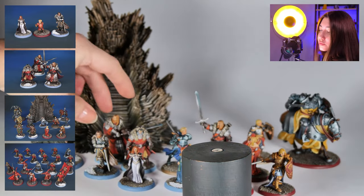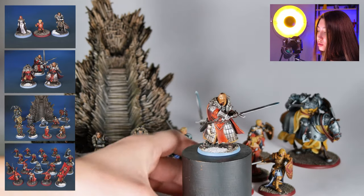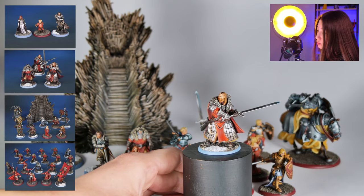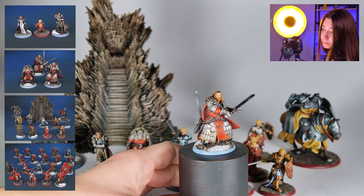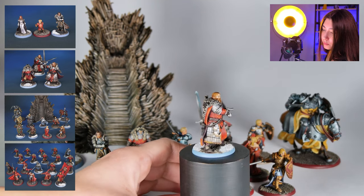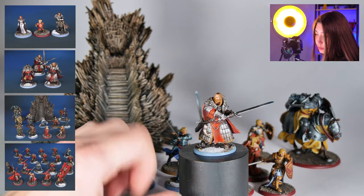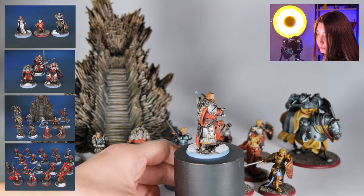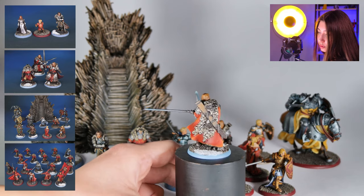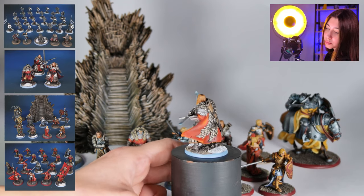And here we got one of our level 5s — the Umber Champion. I really like these details and how they've been actually gradients and painted on this one. The reds are always also fun to do gradients on while painting.